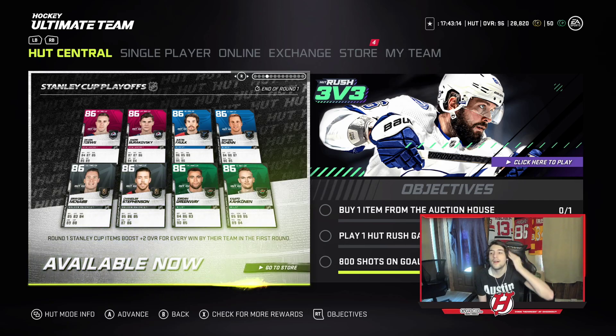They released a bunch of these cards — two cards per team for the first round — and they started at 86 overall. It's not that bad, but I feel 88 would have been more reasonable, because then they'd get to 90-something when a team wins a series. I hope at least for round two they start at 88, because these cards don't seem to be that intriguing or outstanding, to be honest.